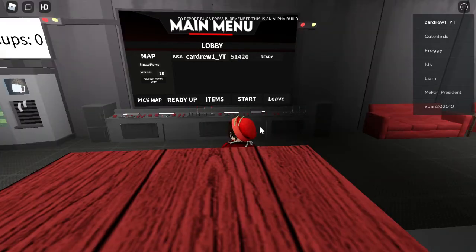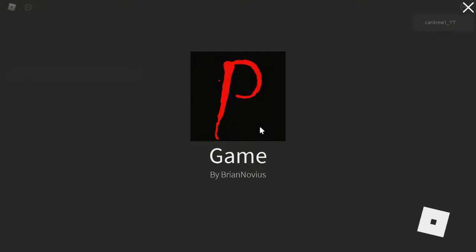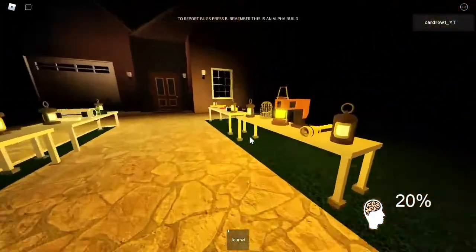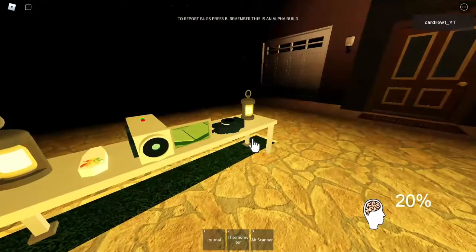One thing I noticed recently when I'm recording — when I click on an item, the cursor isn't touching the item on the video, even though when I play it, the cursor touches the item and I click and pick it up. But when I watch the video back, it looks like I've just clicked the table and picked up a lantern. If you know why this happens, put it in the comments — I'd be interested to find out.